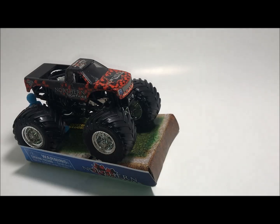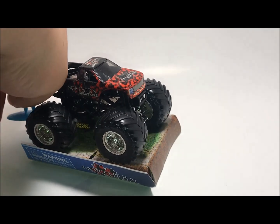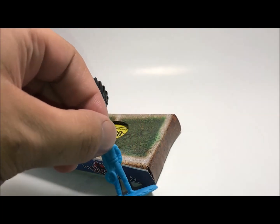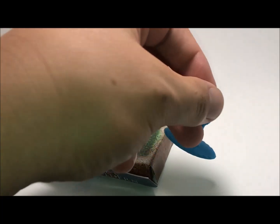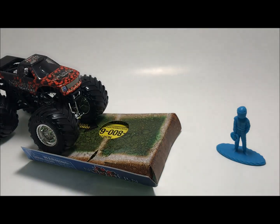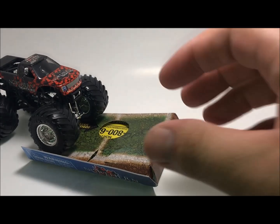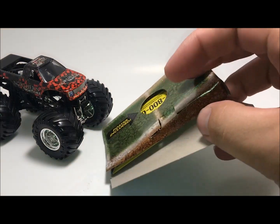This truck, Norden Nightmare — this is very basic for me, I really don't know much about it. Moving on with the packaging: this does not come with a blue driver. It comes with a driver holding a steering wheel, and that driver is red, so keep that in mind. Mine did not come with a blue one — I just have no idea where the driver went. This obviously comes with a ramp and a poster, which I don't have anymore.